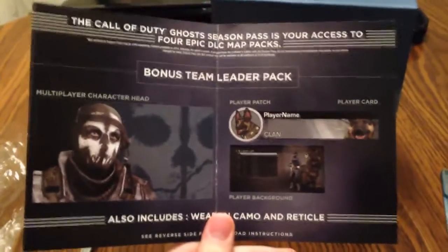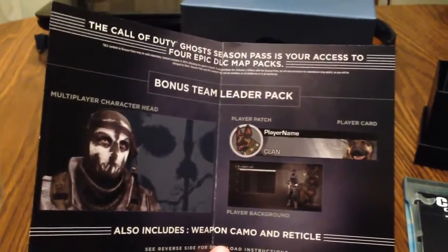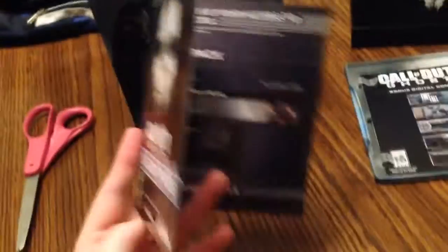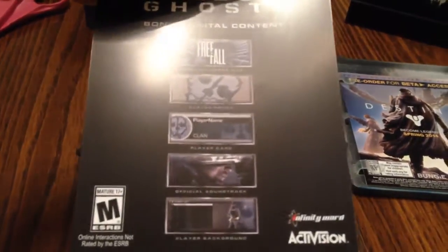Got the season pass right here. So I'm going to access four epic DLC map packs. I cannot wait. Multiplayer character head, looking camo and reticule, player patch — pretty cool. On the back is the code. Bonus digital content: free-for-all bonus map, player patch, player card, official soundtrack, and player background.